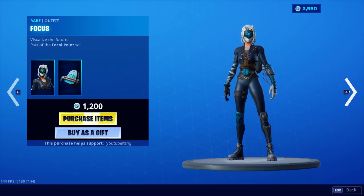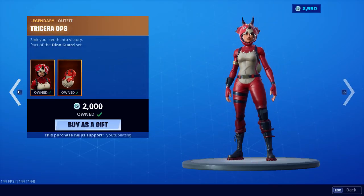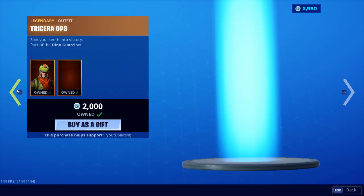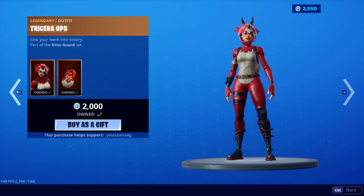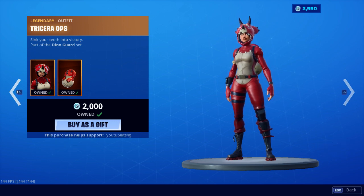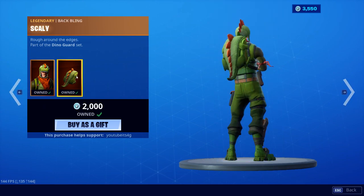Fixation, the pickaxe — not terrible. As for the other parts of the future item shop, we have Tricera Ops, Rex, and Dino. The Dino-Tastic set — not too bad. I personally would prefer Tricera Ops just because it's a better skin in my opinion, but I do like Rex's back bling.